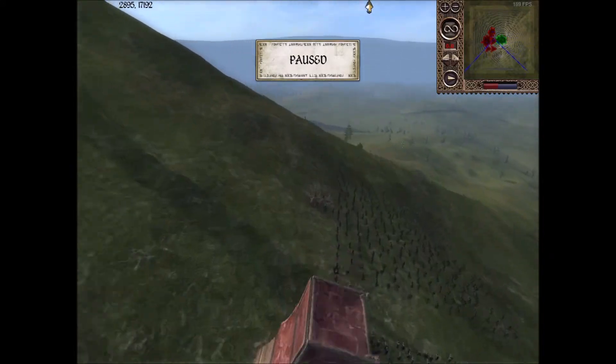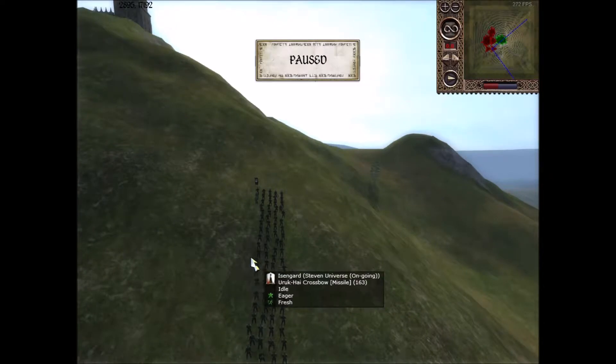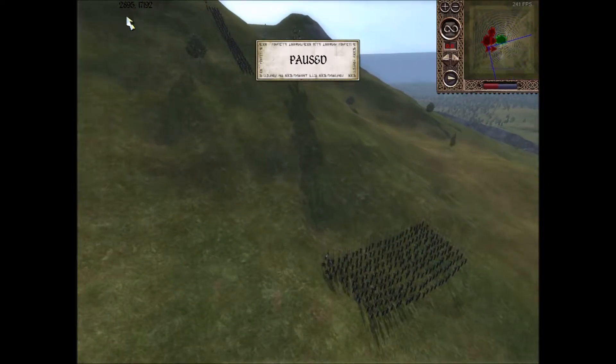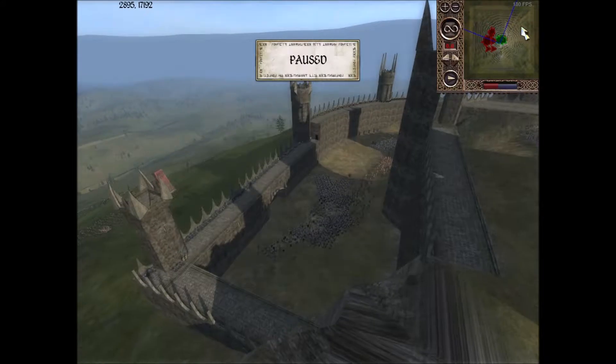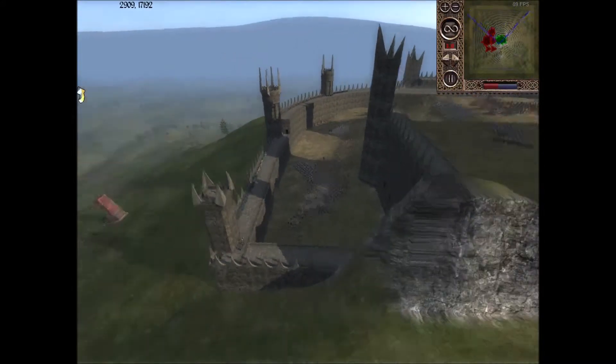He also has a couple random units over here: one unit of Uruk-hai Crossbows, which is a good idea because he can put them up on the hill, and one unit of pikes — kind of an interesting choice because pikes can really get wrecked by missiles. So, we're going to start this battle.